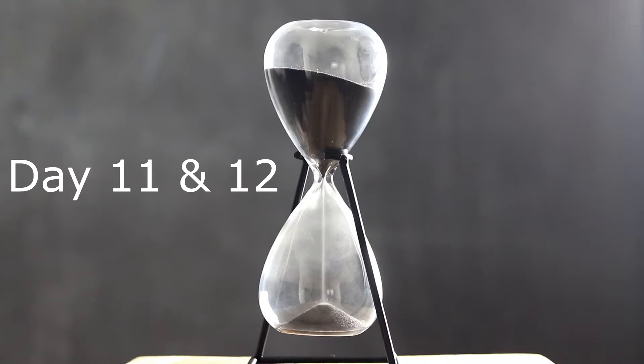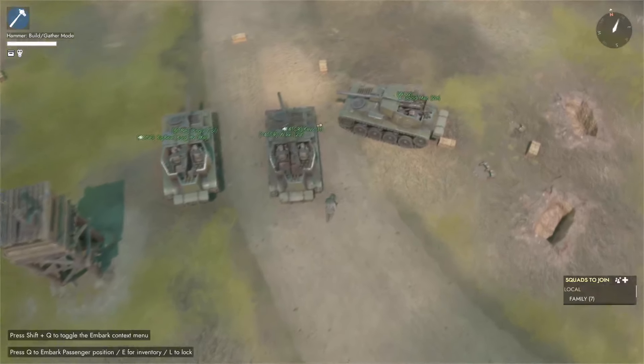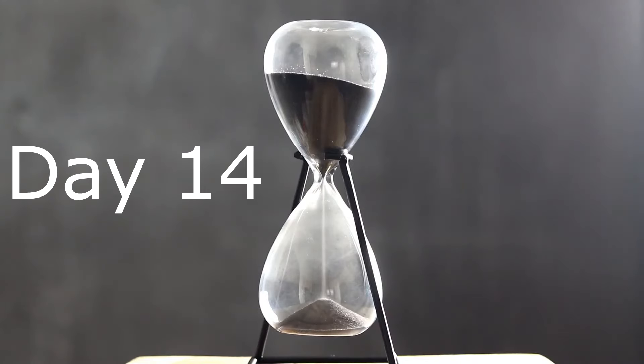Day eleven and twelve, we normally don't see anything new being researched. On day thirteen, I noticed almost every war we saw the colonial light tank destroyer get unlocked. I never knew this before and I thought it was very interesting that colonials got this tank several days before the other tanks came out. On day fourteen, we normally don't see anything being researched either.